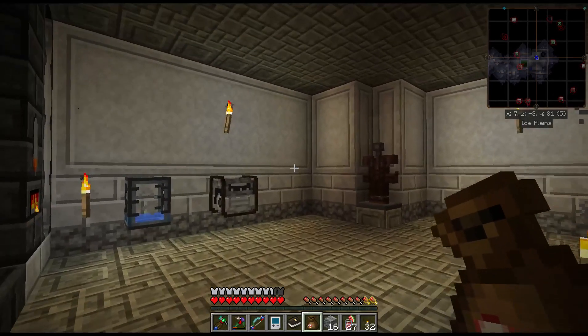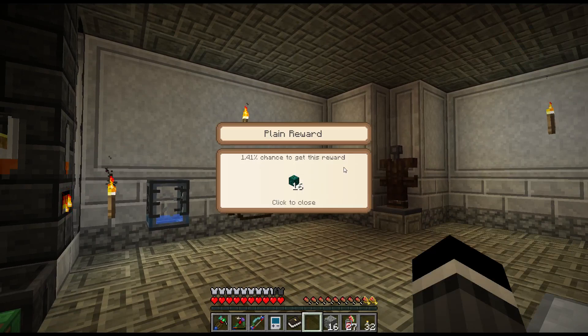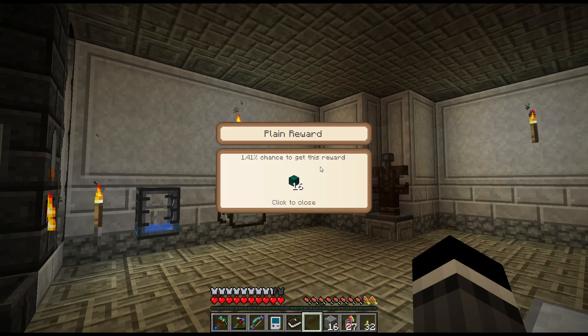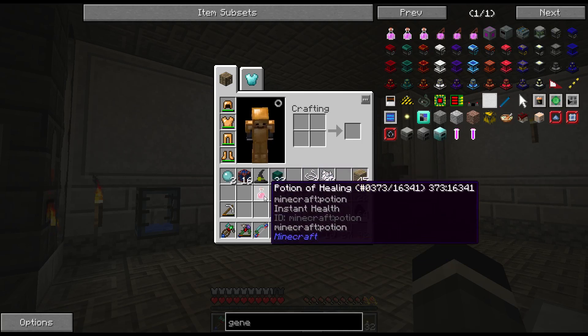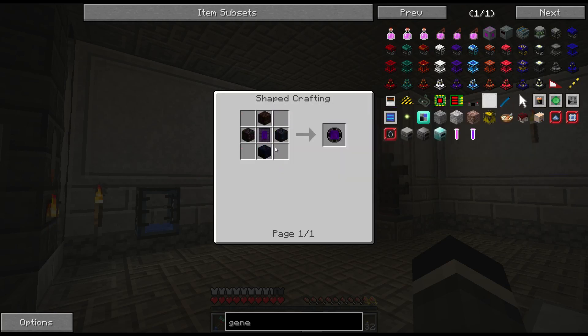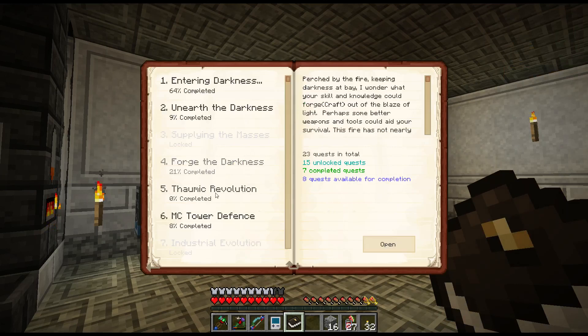Let's open up these reward bags. 16 more item conduits - I may never have to make those in this pack at all. And 16 more item conduits again, so 32 more of those, a witch hat, and some cobalt which is good. Until we get a mini portal - however you get that - we can't do certain things. Doesn't look like we unlocked anything new.